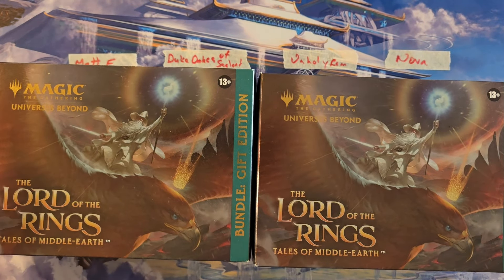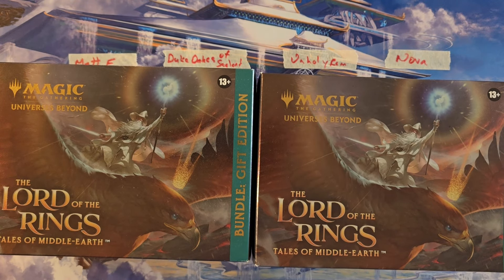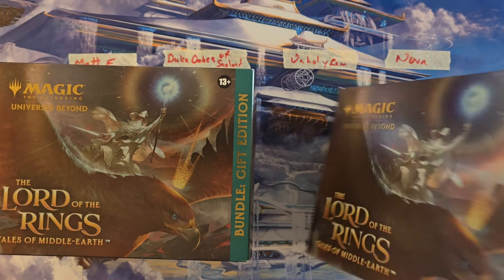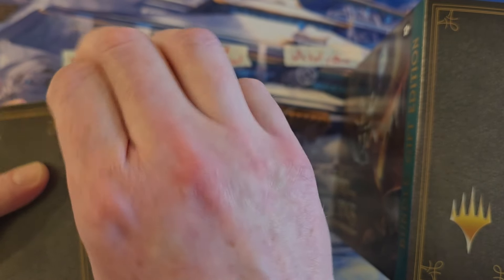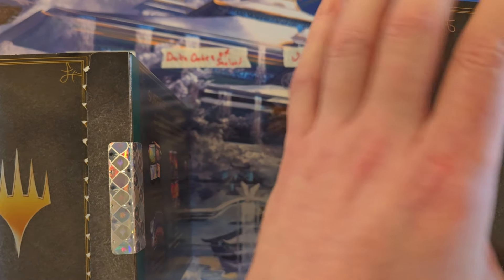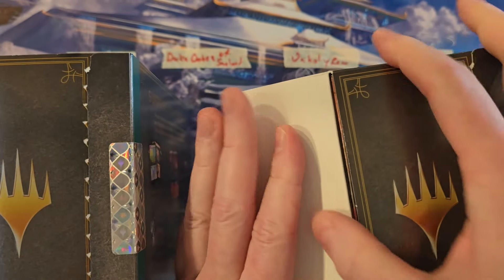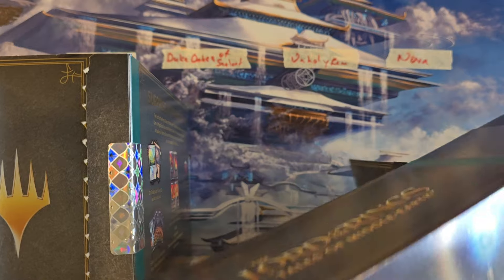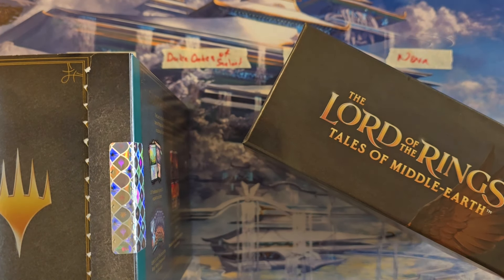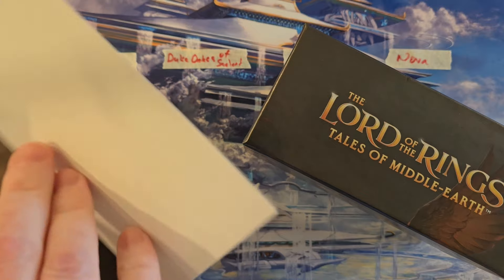Got four participants. I'm going to crack these things open — this might take me a minute, so if you fast forward I completely understand. But if you don't know how the games are played, please follow along. So this is a battle, and we're going to use a couple bundles for this — it's something a little bit different. Inside here we've got some set packs. I'm going to mix those set packs up and give you four set packs per person.